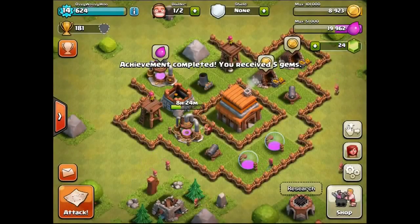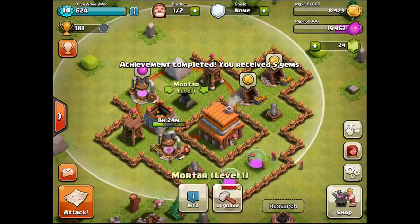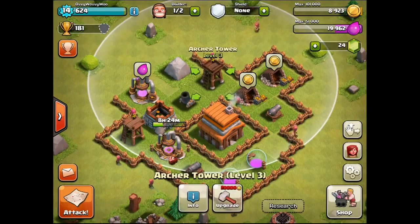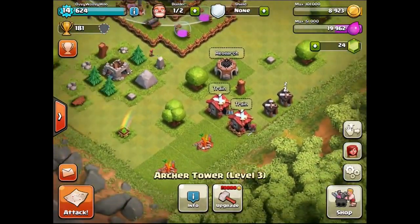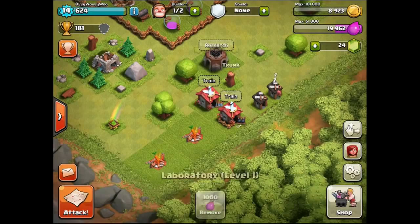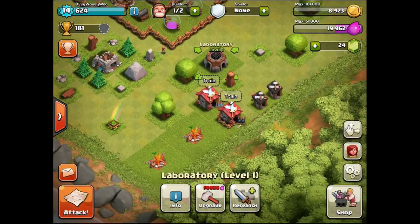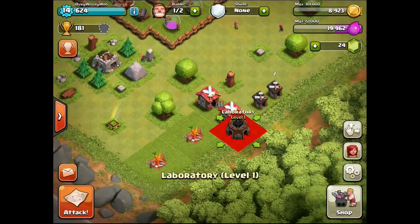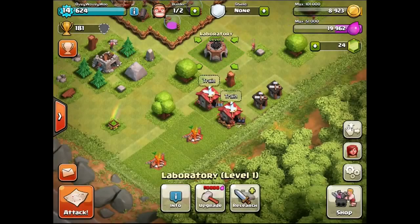We're going to end on a loss, which is always a bad thing. I thought we'd be able to take her out but we couldn't. Let me run over my base quickly — I've got my mortar, my sniper and two cannons covering the whole area. I've got a research base which cost a fortune in elixir, and I'm going to research some troops when I get enough. Thanks for watching guys, I'll see you in the next one — peace out!